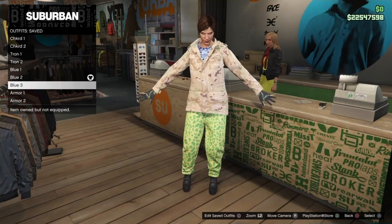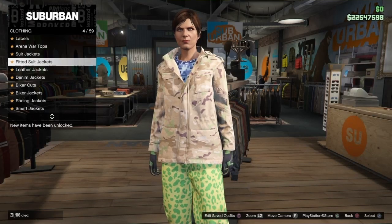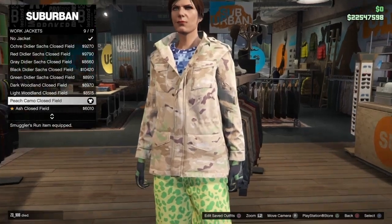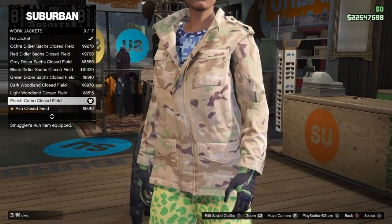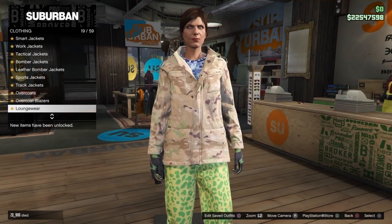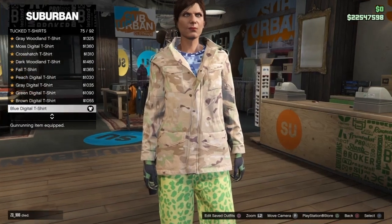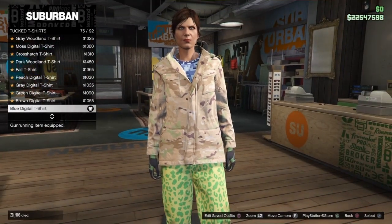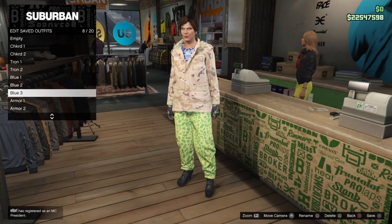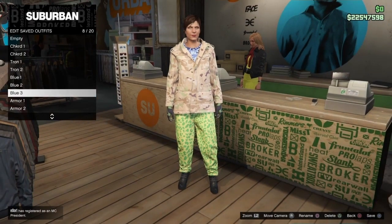For Blue Three: we already have the pants, gloves, and shoes. Go to Tops, Work Jackets, and buy the Peach Camel Close Field - number 9. Back out, go to Tucked T-Shirts and buy the Blue Digital T-Shirt. Come to the cashier and save this outfit in slot 8 out of 20, naming it 'Blue Number Three'.